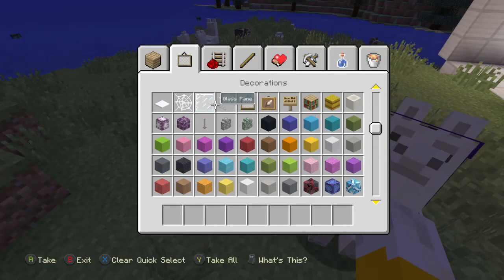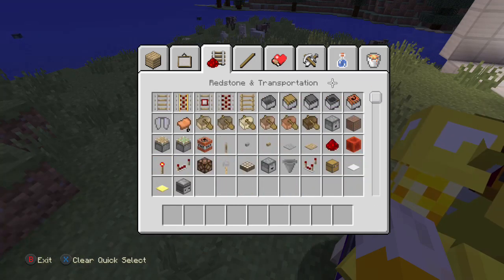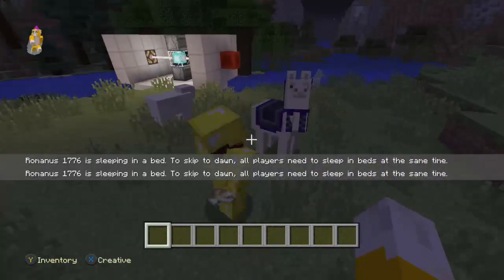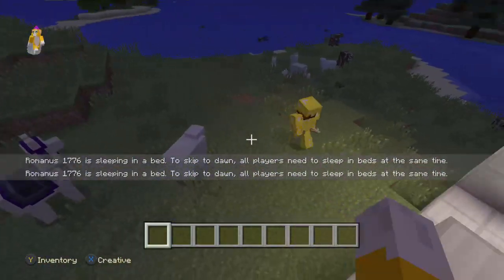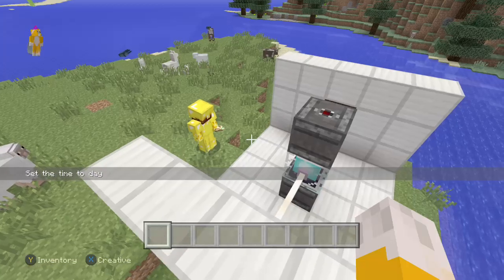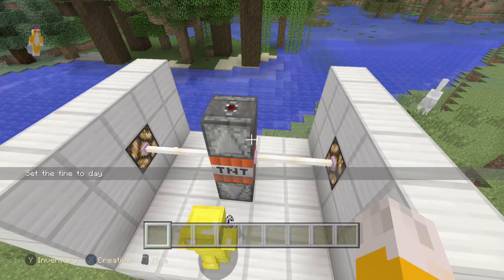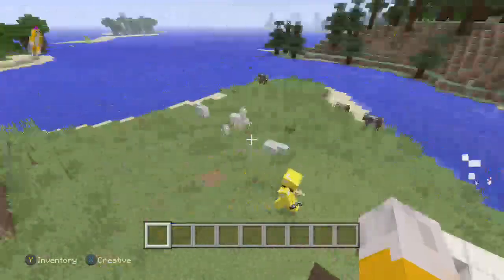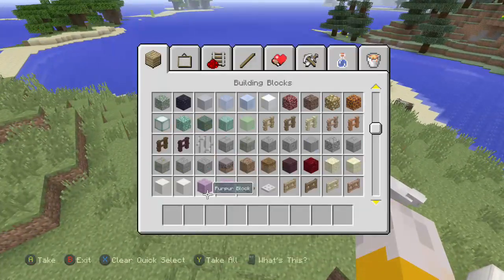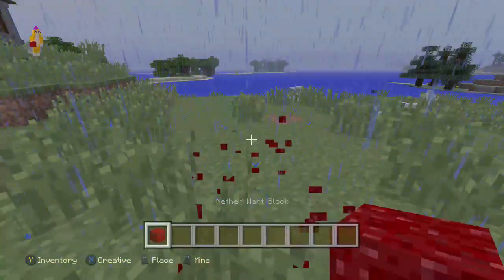Yeah, Title Update 54 is amazing - you guys should get Minecraft if you don't have it, you can come play with me. I think these are new too - stained glass panes, yeah I think those are new. Oh it was a nether wart block - I knew there was one more block I was forgetting. That's the other one that's still in Pocket Edition.